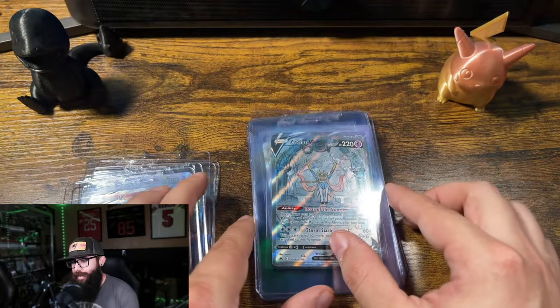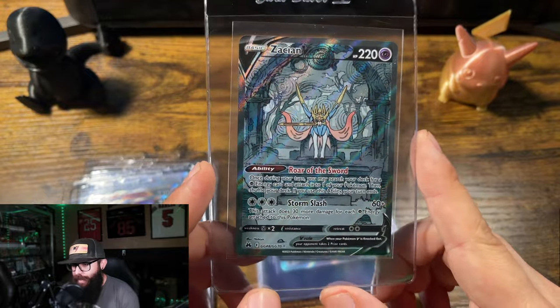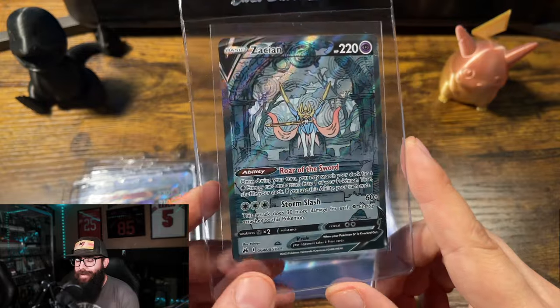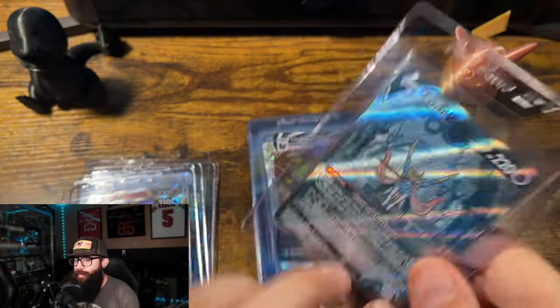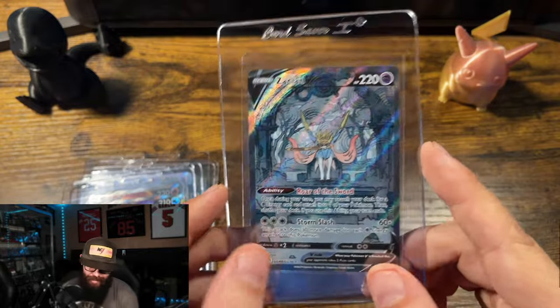I'll talk about some of these lesser cards as to why I'm sending them — even this card has some decent value. Zacian V, Crown Zenith. I have this between a 9 and a 10, hitting the 10 though. So low chance at a 9, high chance at a 10.